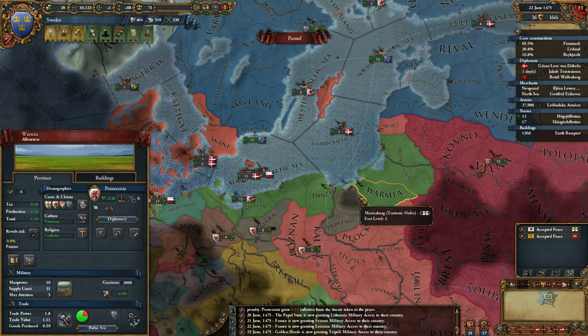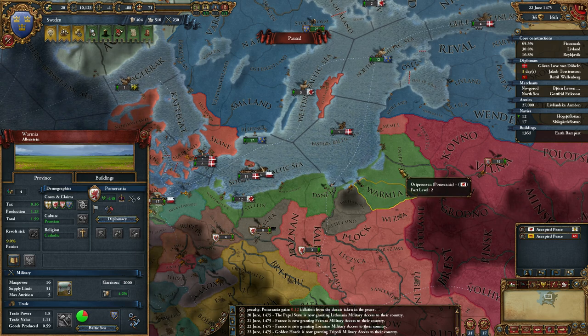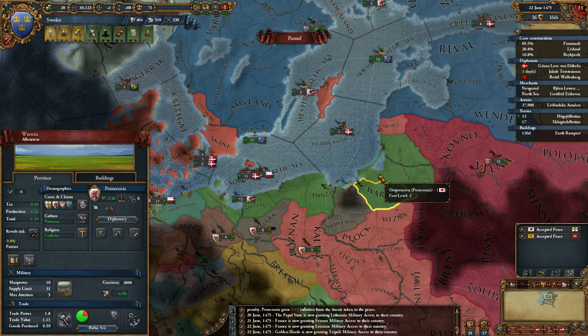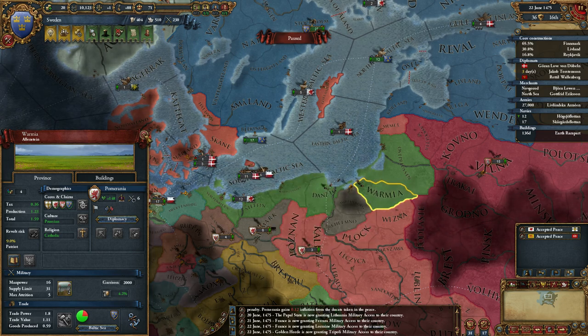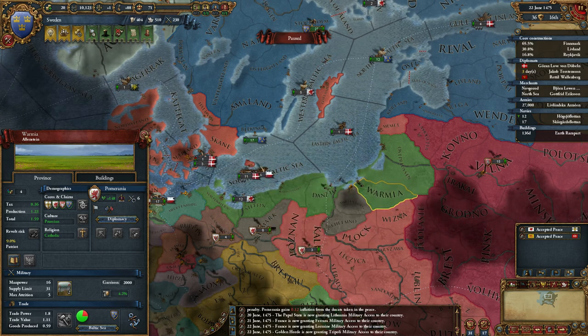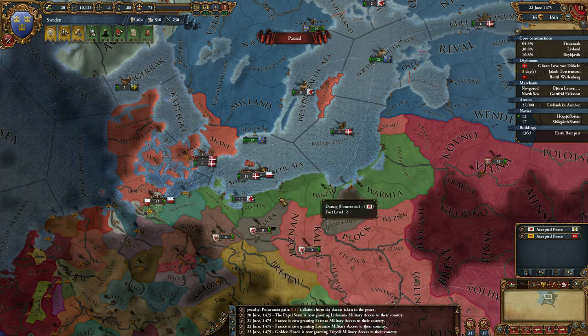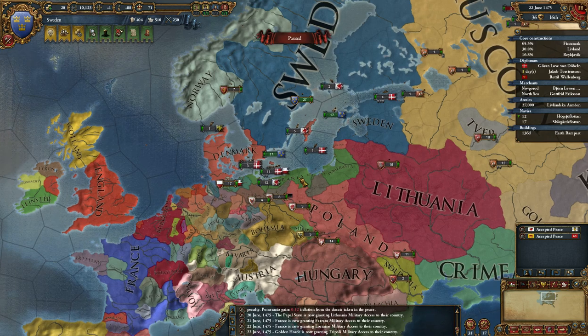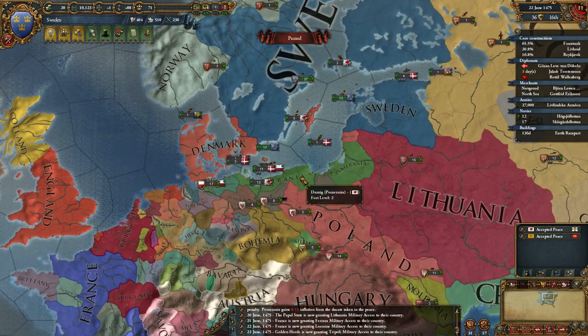I think they have a tax base of 39. In 1.5 you can supposedly offer a vassalization to a nation that has less than 40 tax base, so they're just within that range when I finally upgrade to the 1.5 patch. This is still 1.4.1, which is the hotfix that came out.